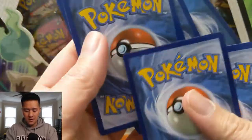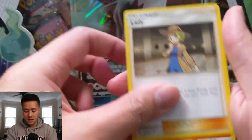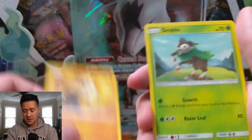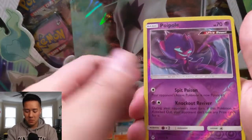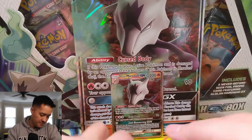Next we have Forbidden Light. I feel like we do have pretty good pull rates with Forbidden Light — although maybe I just jinxed myself. We got a Lightning Energy, Diggersby, Lady, Bruxish, Fennekin, Pancham, Skitty, Noibat — feeling like we're getting a lot of the same Pokemon — Inkay, Poipole for the reverse, and then an Abomasnow. Two misses.